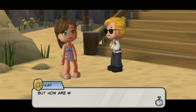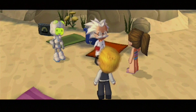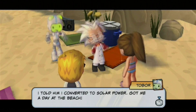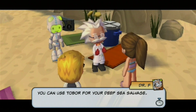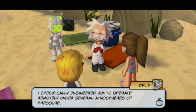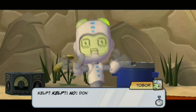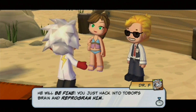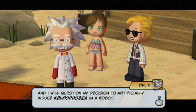But how are we going to do that? We don't have a submarine — just a stupid, useless jet. 'I will assist you!' Hey Dr. F, are you creeping in our conversation? 'Great, just sunbathing with my robot. I told him I converted to solar power — got me a day at the beach.' Oh, Tobar — I respect your religious beliefs! You can use Tobar for your deep sea salvage. 'I specifically engineered him to operate remotely under several atmospheres of pressure.' Wow, that's convenient. 'I also programmed him with an irrational fear of kelp.' 'Kelp! Kelp, no, don't make me go!' Is he okay? 'It's so slimy.' Do you see his little tear? He will be fine — just hack into Tobar's brain and reprogram him.